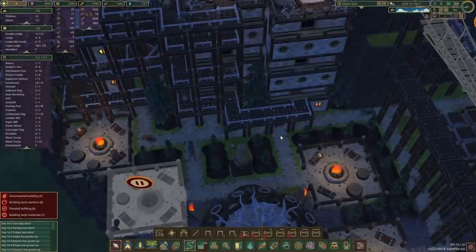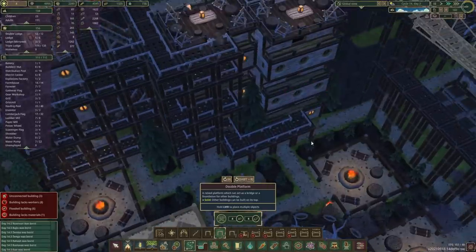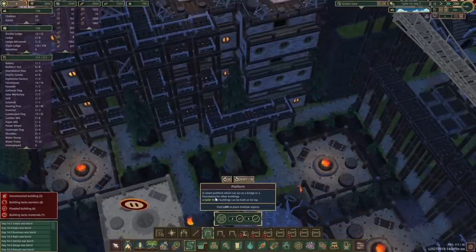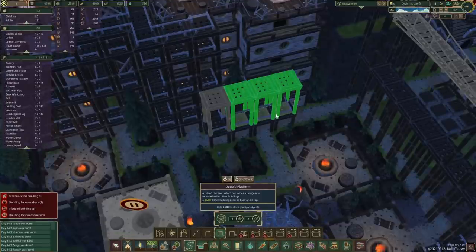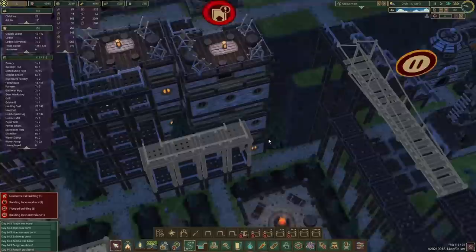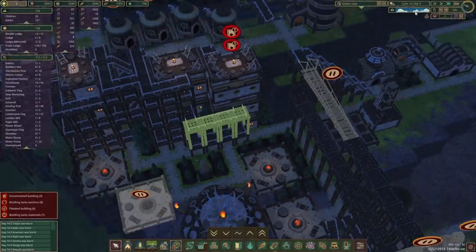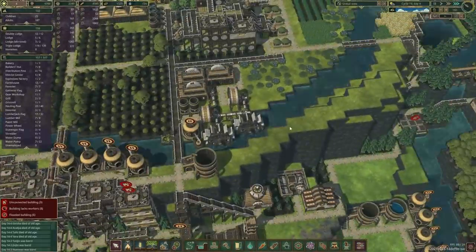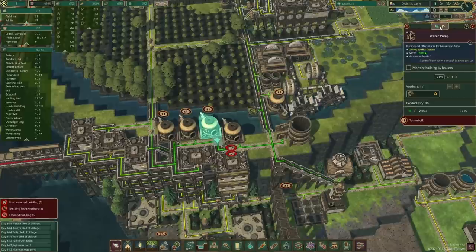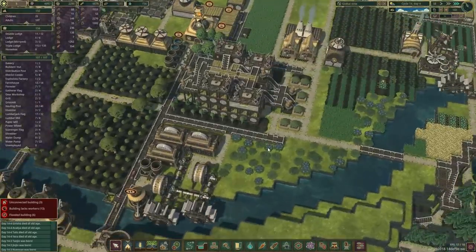To get more beavers we're gonna need to open up another apartment over here - we'll prioritize this as well. Water-wise we are pretty low, so let's get a few more pumps going as well.